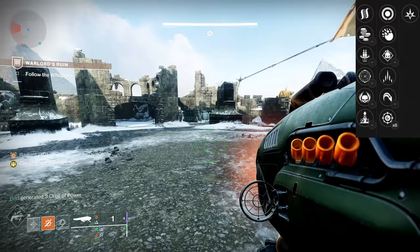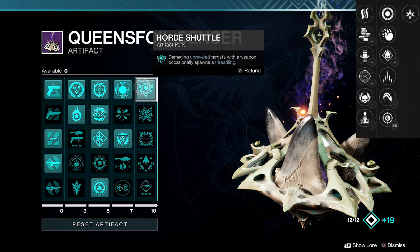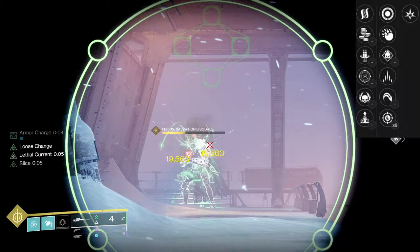For this weapon to work, it needs the artifact — specifically Unraveling Rounds. Picking up an Orb of Power grants Strand weapons Unravel Rounds. And then Horde Shuttle: damaging unraveled targets with a weapon occasionally spawns a Threadling. This makes it a lot better — a ton better. With the unraveled damage and Threadling damage thrown in, it does pretty good. But the issue is, not only does Supremacy still clear that, but just use a Strand bow if you're going that route with the artifact.